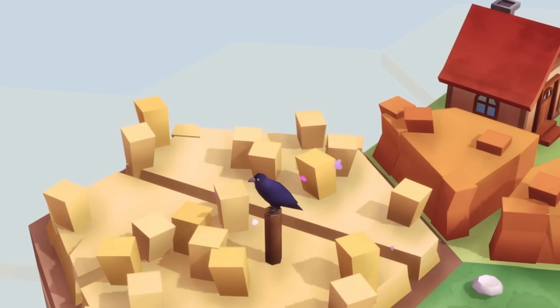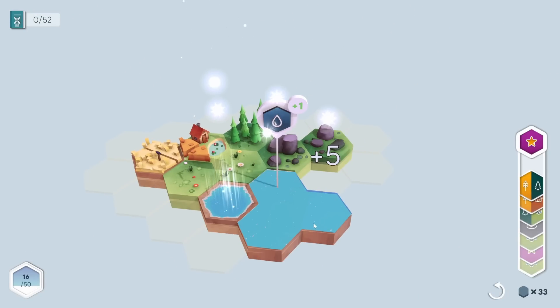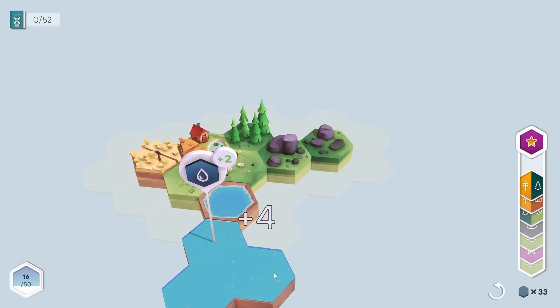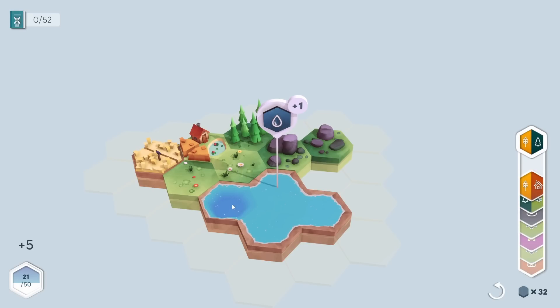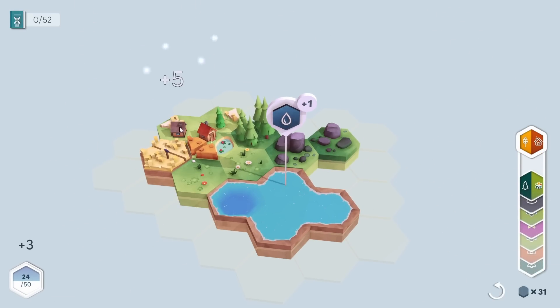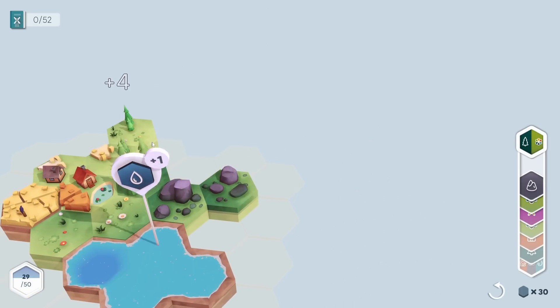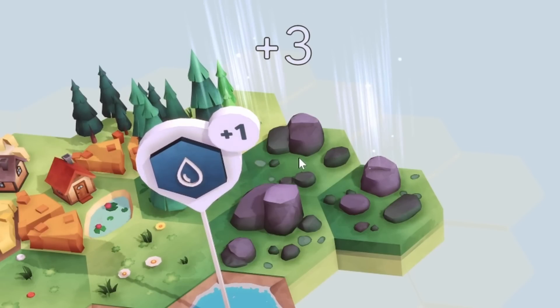We have a crow and he gives a bonus point — that's amazing. So let's just keep building out the world. We just need one more water tile placed like this to form a nice little lake around here. That'll work right there, and I'll take the six points by placing this over here.